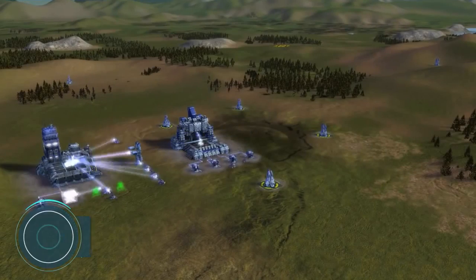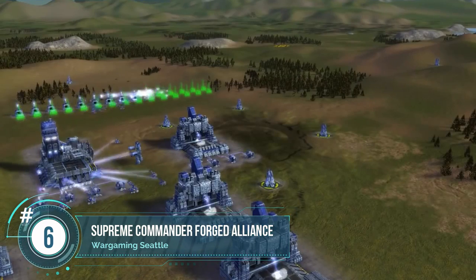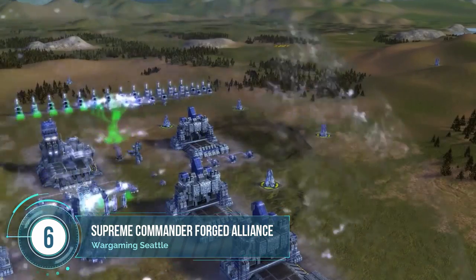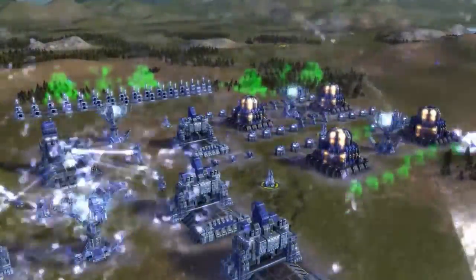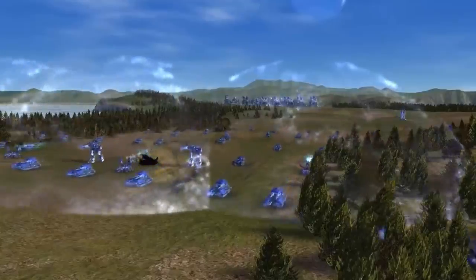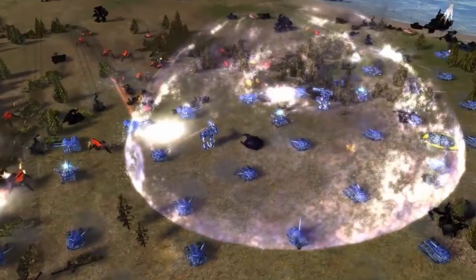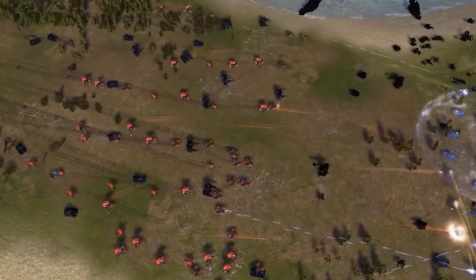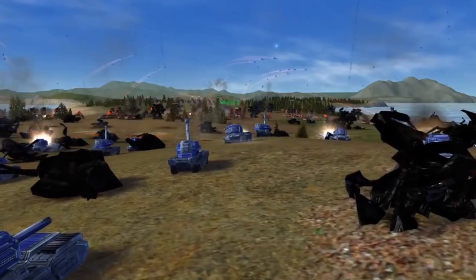Number 6: Supreme Commander. This will be the only traditional RTS on the list that's cooperative in the let's-play-skirmish-against-the-AI comp stomp way. Supreme Commander was the spiritual successor to the classic Total Annihilation and one of the funnest AI comp stomp titles. The maps and unit sizes are off the scale, allowing for crazy battles. It doesn't hurt that the AI also spreads like the damn plague.